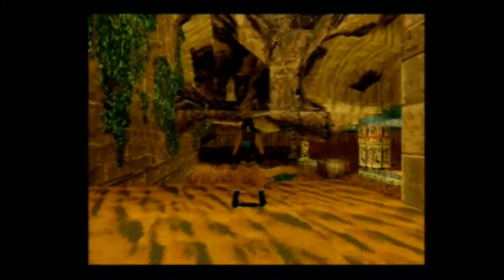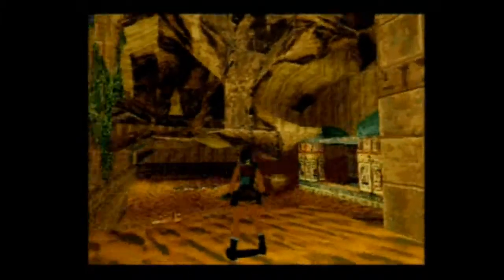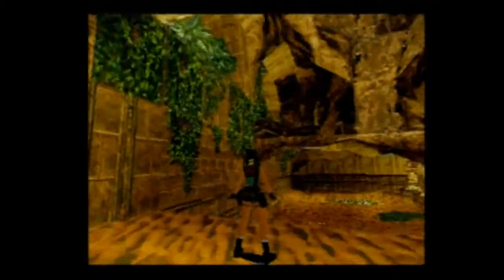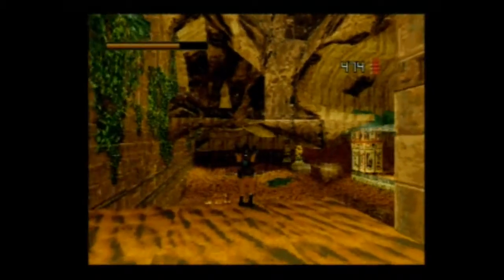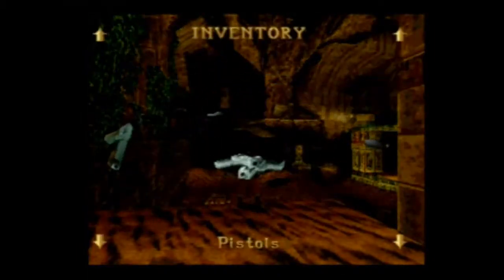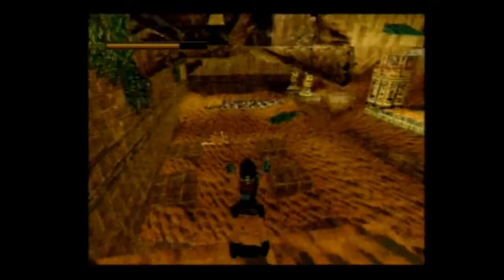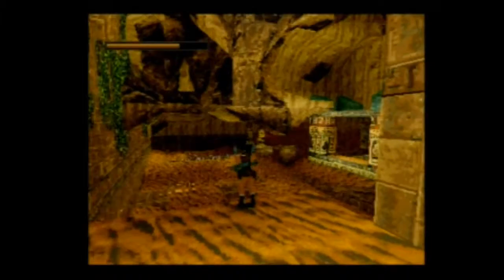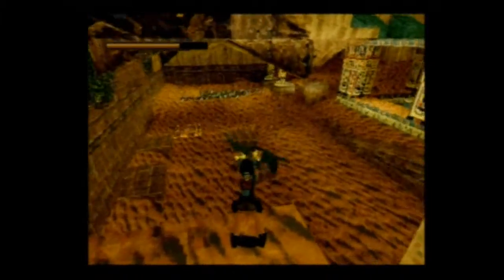On progresse dans cette salle. On va faire attention de ne pas aller trop vite. Un petit tour des horizons. On va faire attention — il y a des ennemis à proximité. Peut-être pas prendre les magnums là puisqu'on est perchés. Il y a un crocodile qu'on va aller détruire.